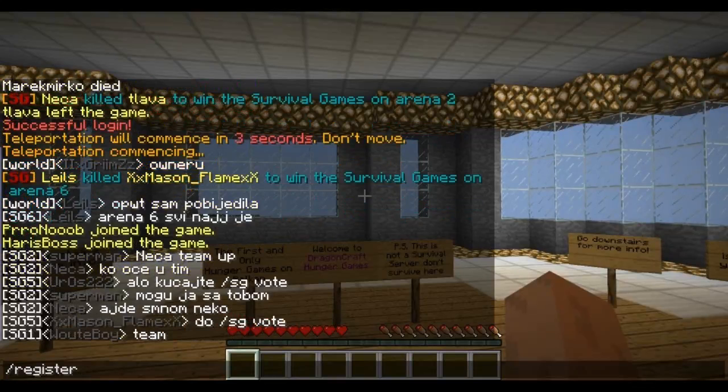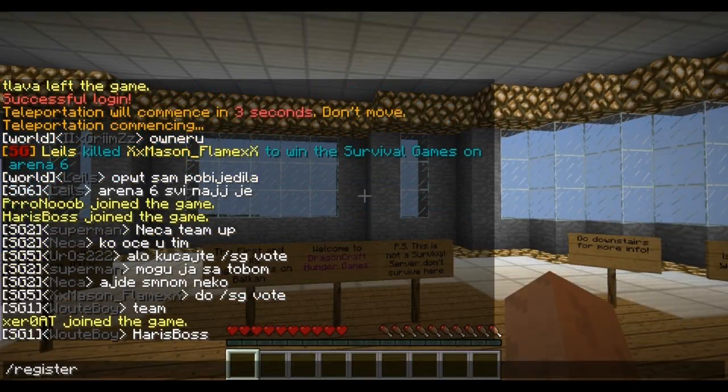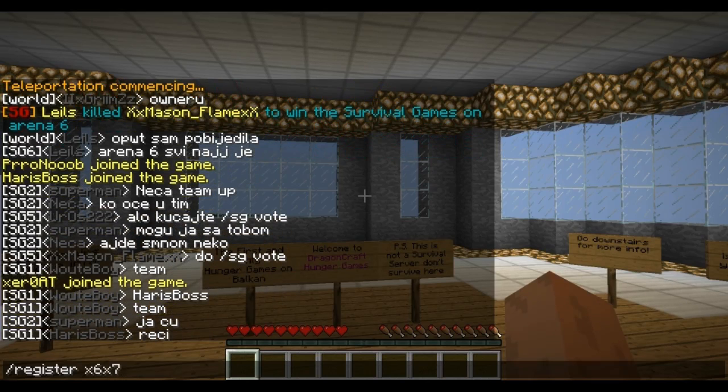If you want to register, type /register then your password — for example, x6x7 — and then you just repeat it. That's the whole philosophy.